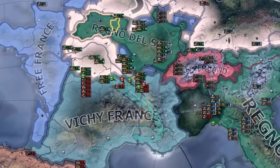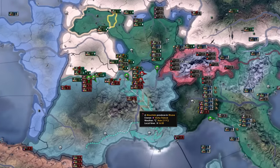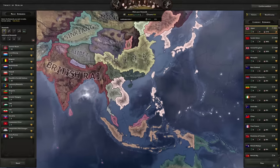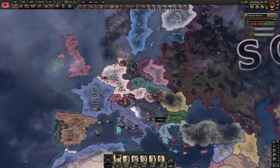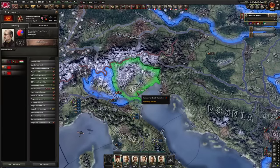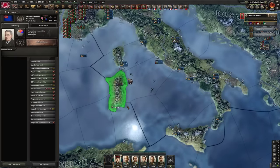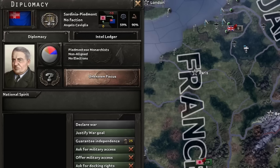Vichy decided to join the war right at the end as it was about to finish — not exactly the smartest move. I actually have more points than I thought I would. What on earth do I take? I'm not too sure what just happened down in Italy — it just directly annexed Lombardy, and then I think the British just released Sardinia, which isn't even in anyone's faction. It's just free in the world.